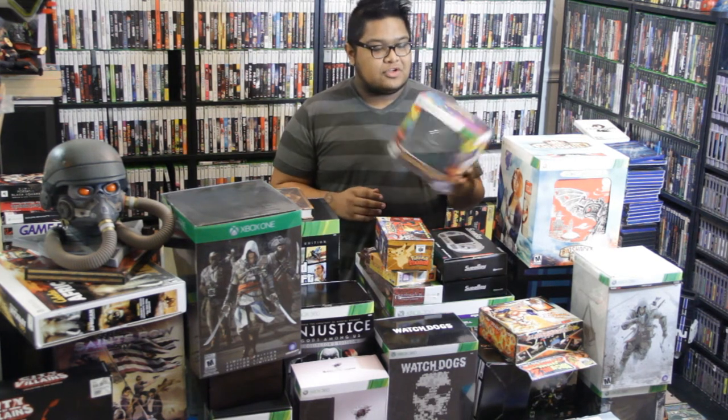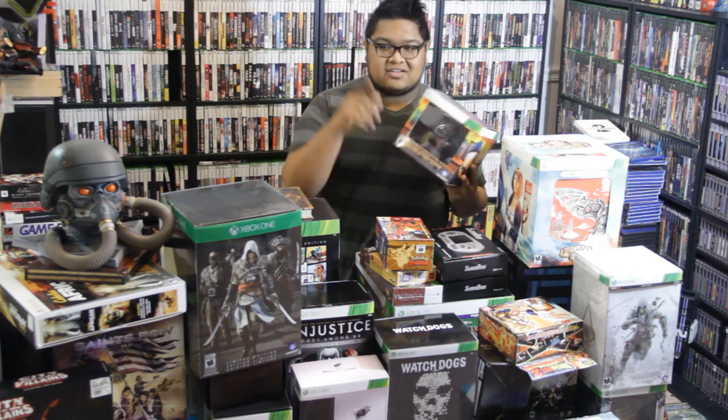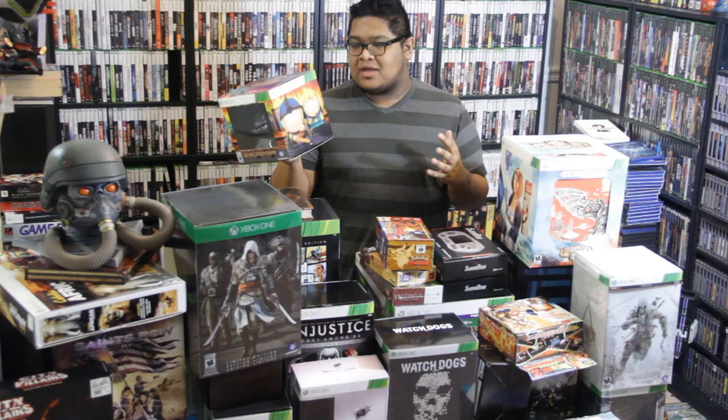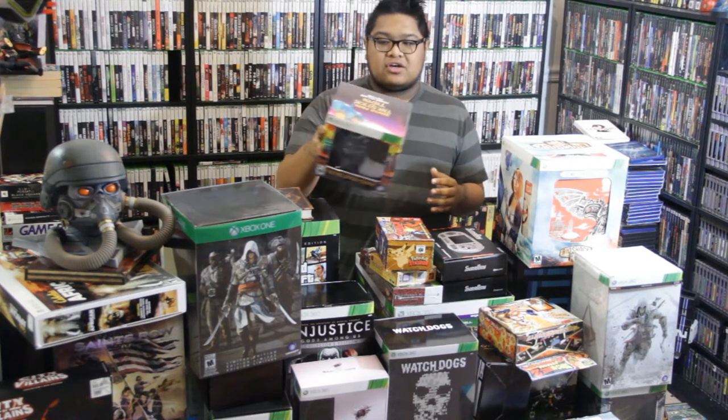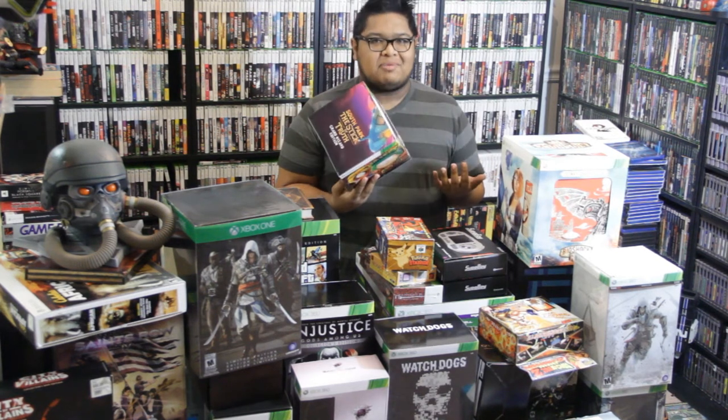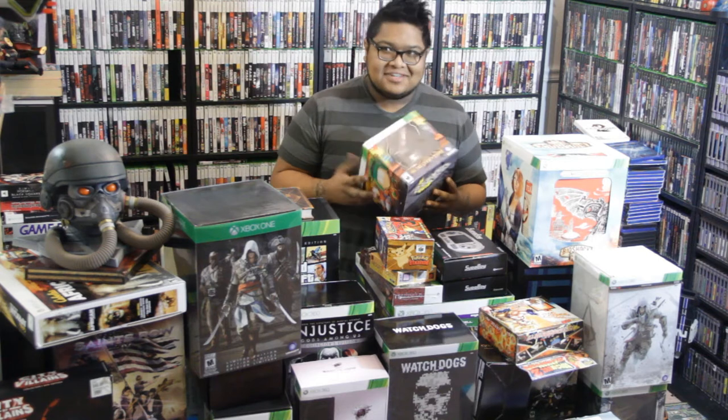Next up we have the South Park: Stick of Truth Grand Wizard Edition. The figure isn't in here — it's way back there. This one came with a Fellowship Pack, the figure, and a nice cloth map. Well, it might not have been cloth — don't hold me to it.